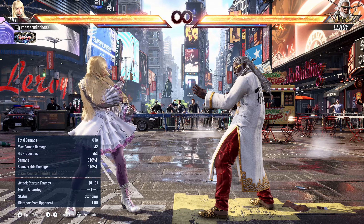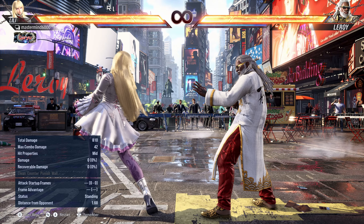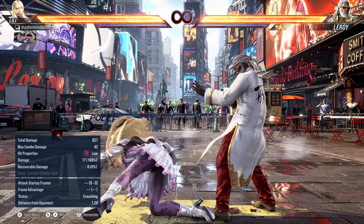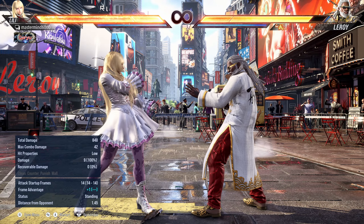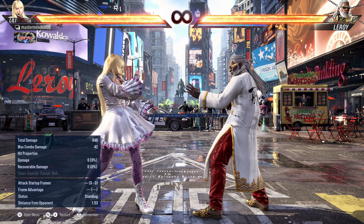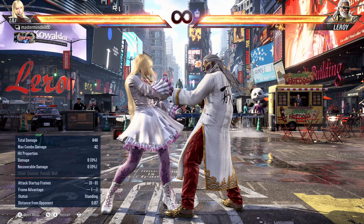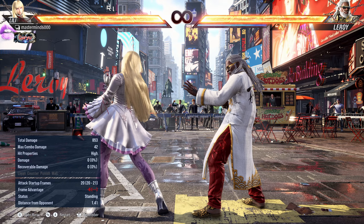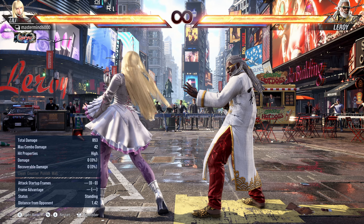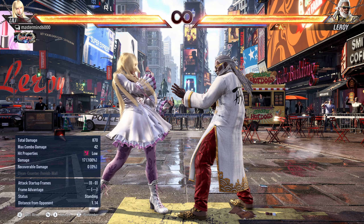Lili has a lot of back-turned moves that are minus four, and that's significant because it takes six frames to turn around. So at minus four, a 10-frame punish will hit her if she tries to turn around and block — she can't turn around in time. But she can duck right when you land, or do back-turned moves like down 2, down 3, or down 4, which all go clean under jabs. So the jab was actually risky even though she's at a minus-10 situation.